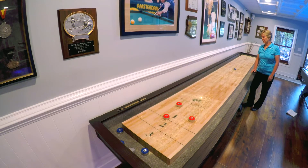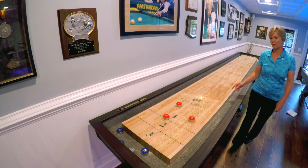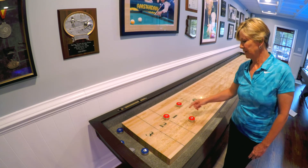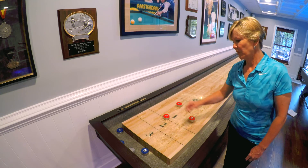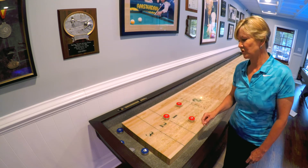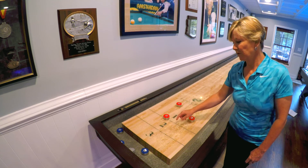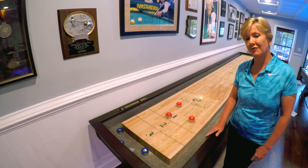At the end of round two, we can see, looking at the board, that Harry has a puck that is right behind the foul line. During the game, if this happens, it gets removed from the table. And as we move down, we can see that only my pucks are left on the table, and I've scored one, two, three points, because even though this puck is straddling the two-point line, it's not fully over, so that becomes a one-pointer. So I have gained three points on Harry in this round.